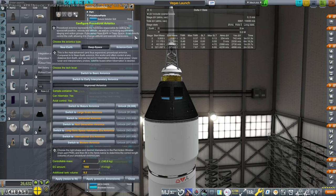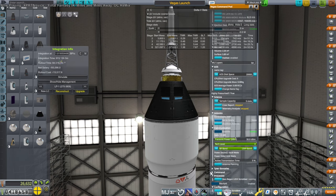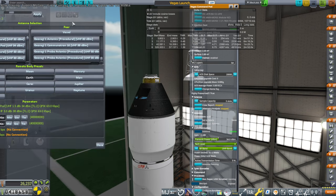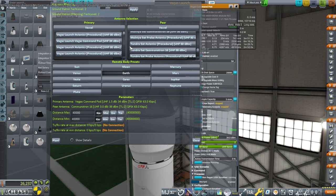So, comms. This one is disabled — it's just the pod's own comms. Antenna planning — we probably want better communication technology for this. We probably can unlock something new. Basically it's not got the bit rate for that.